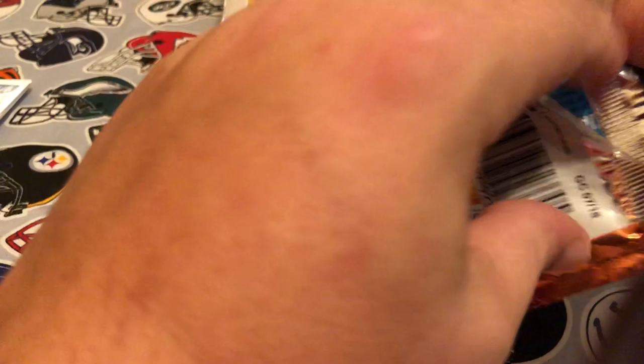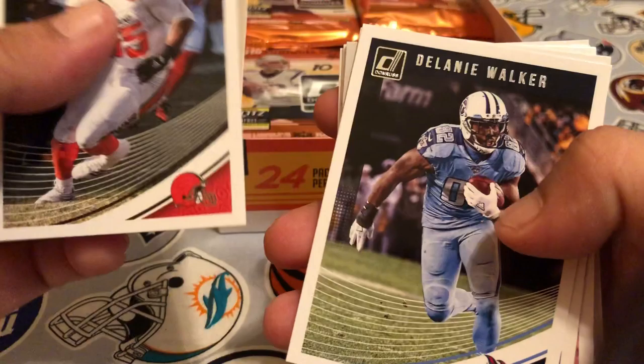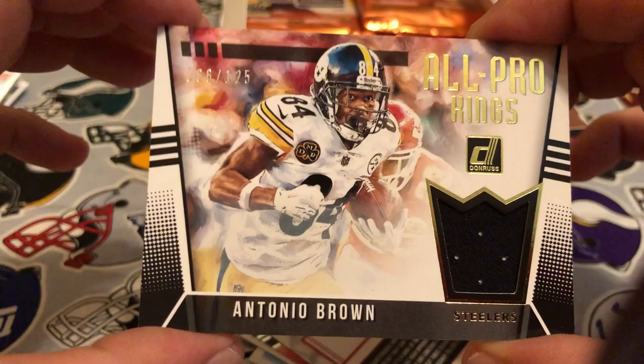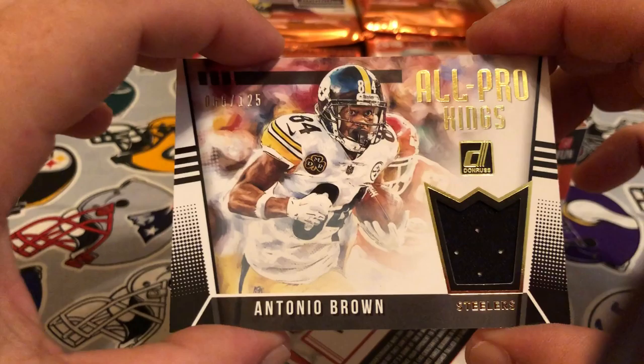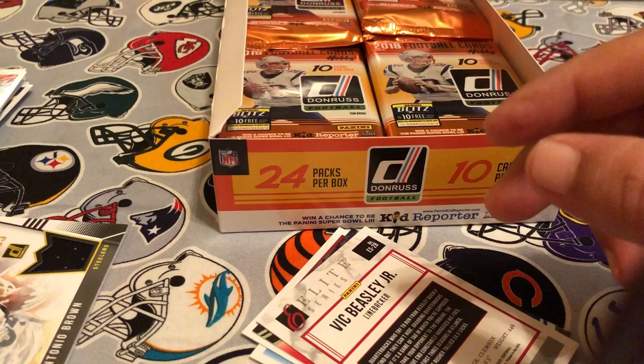Pack three: we got Baldwin, Drew Brees, Miles Garrett, Delaney Walker, Brandon Cooks. Antonio Brown — it's probably a jersey, and it is! All-Pro Kings, serial numbered 66 of 125. Antonio Brown All-Pro Kings single-color patch. Player one most likely — pretty cool though, serial numbered so that's nice. And we got an Elite Series of Vic Beasley Jr.